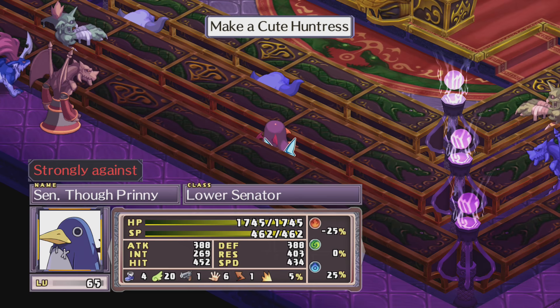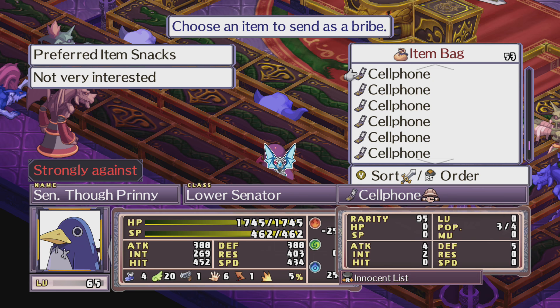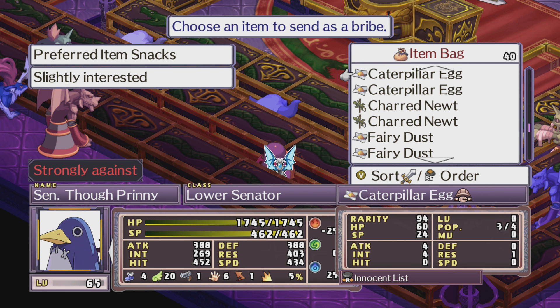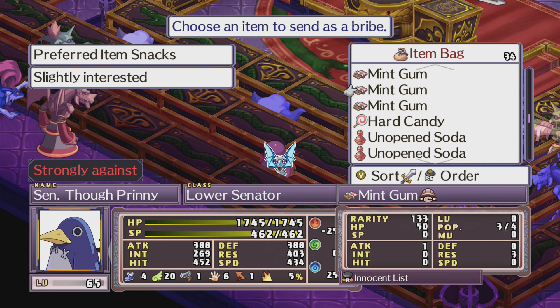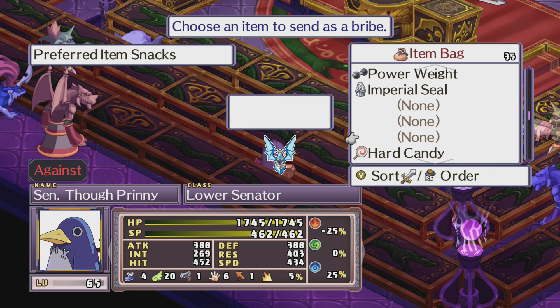The first thing I should discuss is there are starting characters that you start with automatically. They are the warrior, the valkyrie, the skull or magician, the witch or mage, the healer, and the thief. Those are the starting characters. Remember with the rest of these you're going to have to unlock them and then pass the bill — I'm not going to say you have to pass the bill every time, you just have to know that up front.